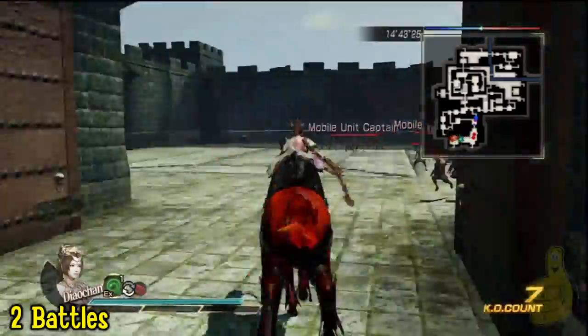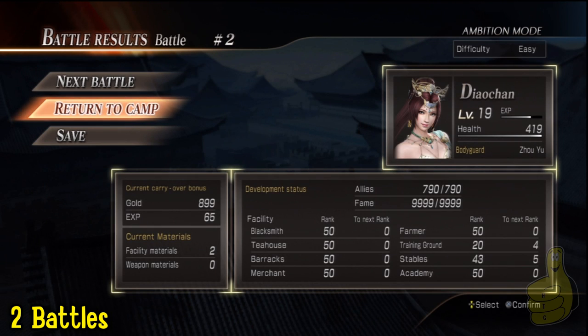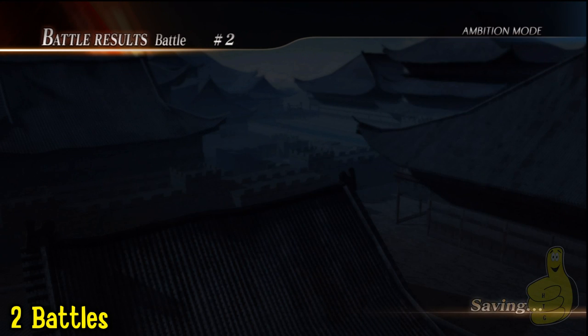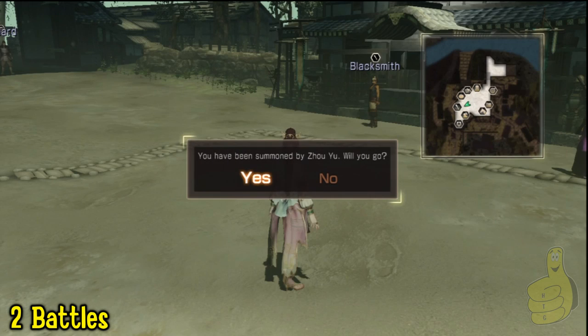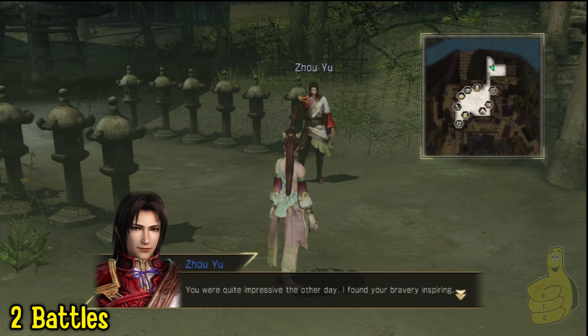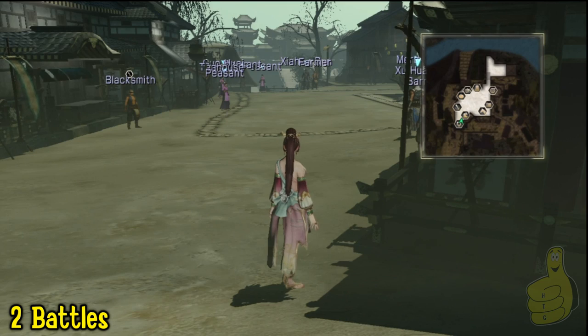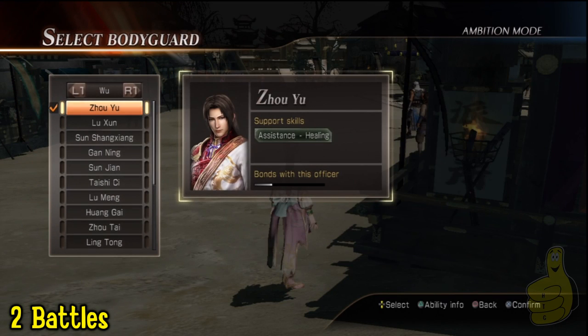So this is number two of the fights. I'm just picking up some materials because I still need to max out my little village. Then you're going to return to the camp after two battles, like it says in the bottom left corner there. When you get back you're going to have this message. Zhao Yu is a smooth criminal because he is trying to put the lines on Diao Chan — she's like, you're hardly wearing anything, I want to hang out with you because you're hot. And as you can see, I'm going to go down to my bodyguard and the bond is starting to slide over.